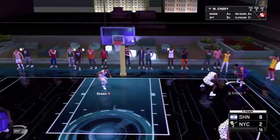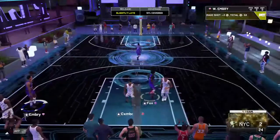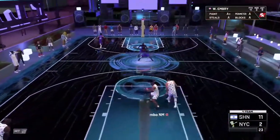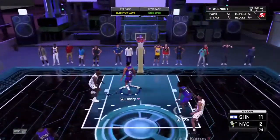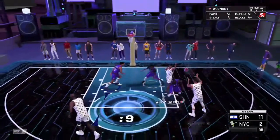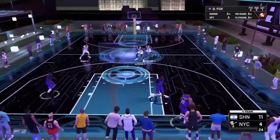I want to see him back away because I really want to shoot a three with him. Let's try it - why not - and he hits it! Wayne Embry hitting the three from the three point line. I think De'Aaron Fox might have Dimer. That's not going in - Sean Kemp is slightly taller, he greens that shot. Up 11 to four.